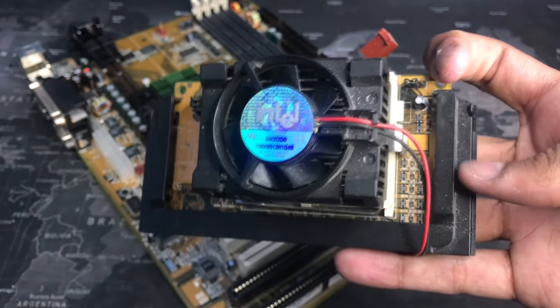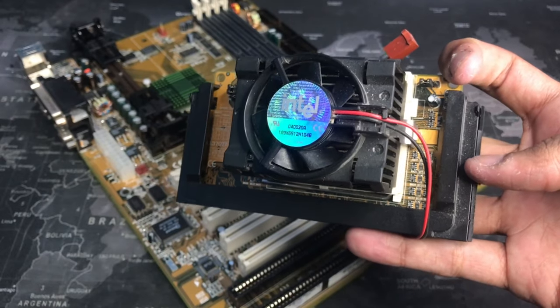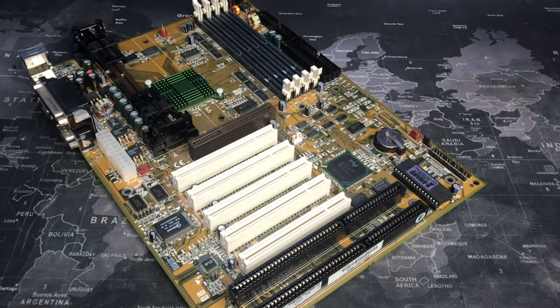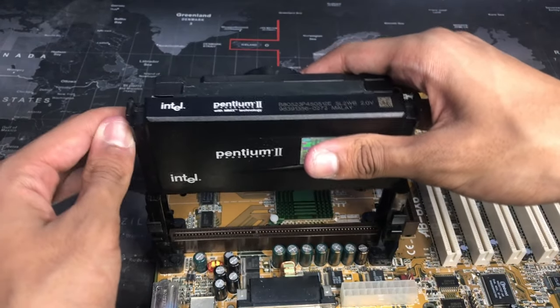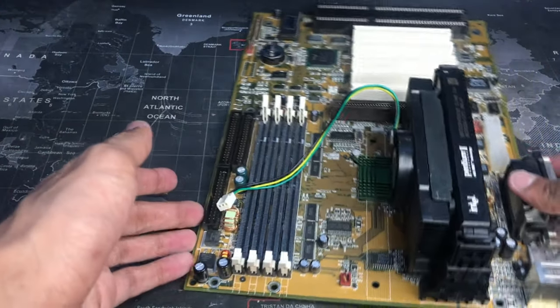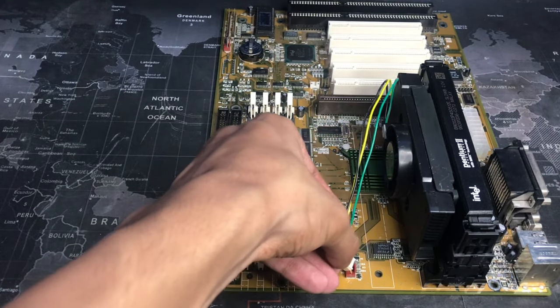I could have used an Intel Pentium 3 for this build, but the only one I had on hand was an 850MHz Pentium 3, and some sites say that it supports this board and some sites say it doesn't. When I actually put it in, I was able to get the system to post, but I was not able to set the clock speed correctly. So I ended up not using it, but if I can get my hands on a 650MHz Pentium 3, I'll probably be able to use that.